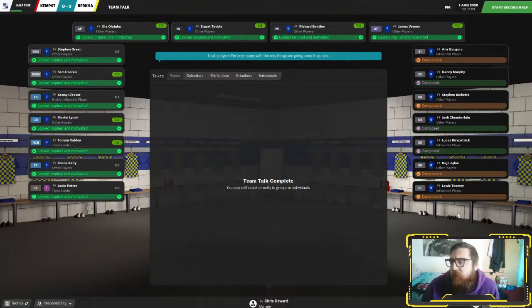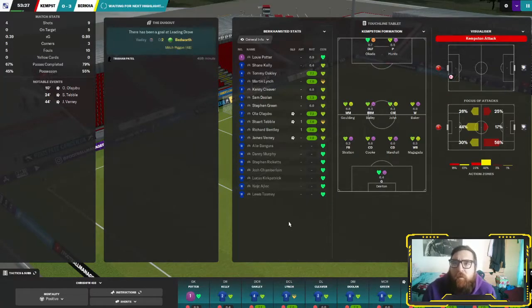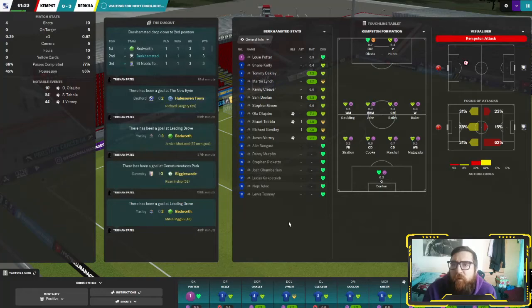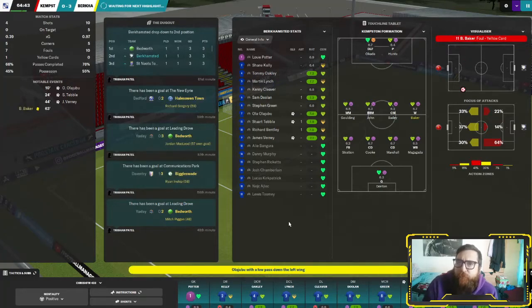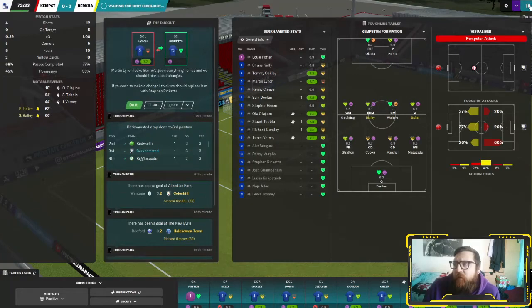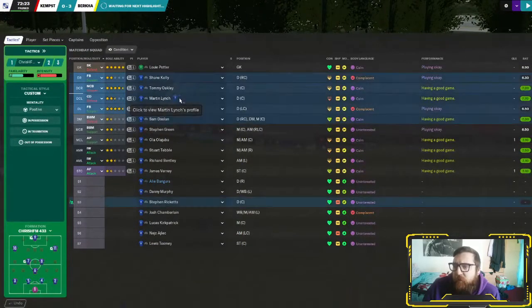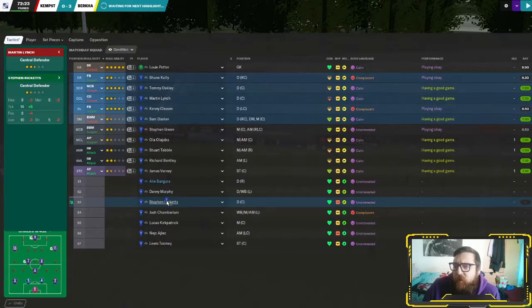Pointing the finger and saying that's amazing, keep going, keep doing what you're doing lads. Our XG is 0.89 and theirs is 0.39 — they've had 4 shots, all off target. Possession is 55-45. Our players are getting a little bit tired now so it might be time to make a change.